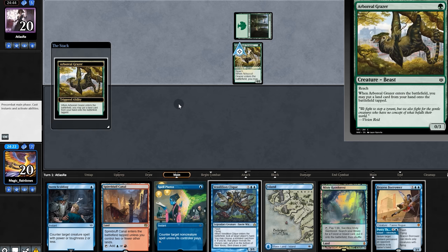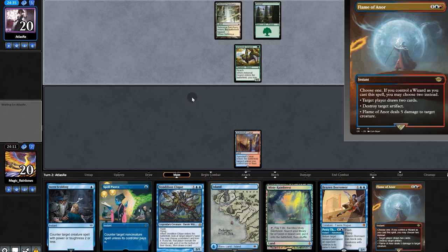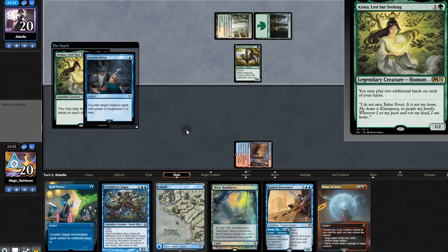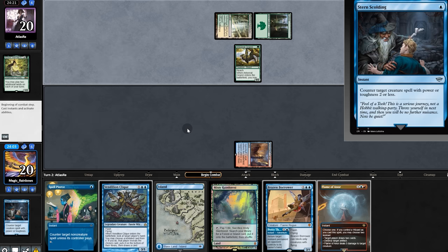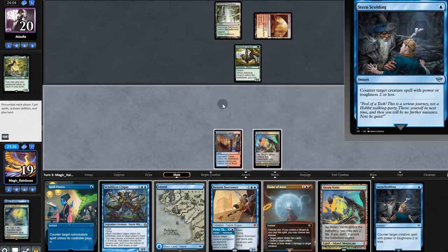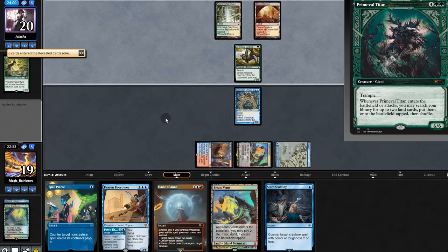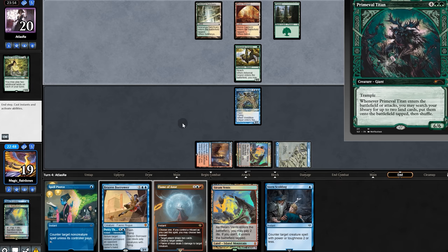Opening hand is acceptable, we'll keep. Opponent ramps with Grazer — so they're on Amulet Titan. They play a land for us. Come on, play a creature here. Oh, Azusa! Summer Bloom Scalding. We'll pass. Opponent plays Scalding Tarn. After our opponent draws, we'll flash in Vendillion Clique. Let's see what's in their hand. Right in the buttcheeks — no Titan for them. So they pass out of sadness. We're supposed to swing. Opponent chomps and we pass.